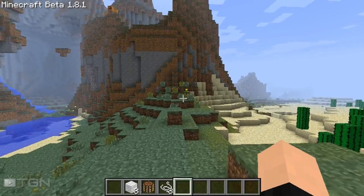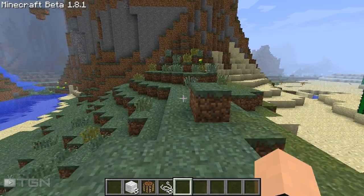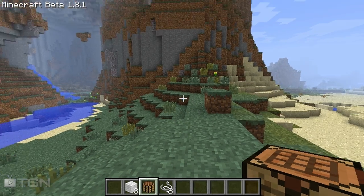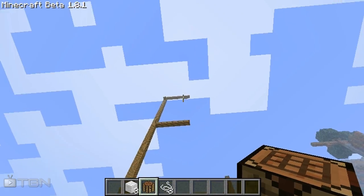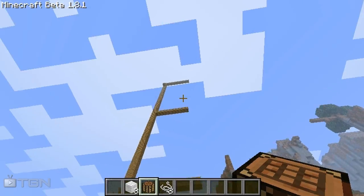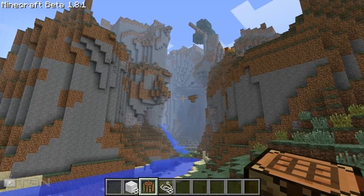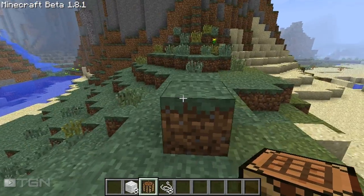Hey everyone, what's up, this is Chaz with TGN and today I'm going to be bringing you guys a new mod review. In this video I'll be showing you guys the parachute mod. What this mod pretty much does is it enables you to fly off huge cliffs. I've set up some cliffs to demonstrate, and you can pretty much just glide to anywhere you want if you have enough momentum.